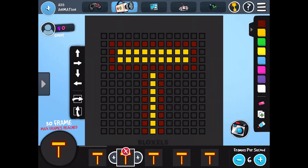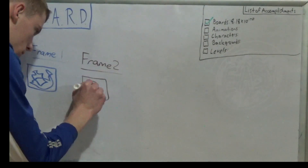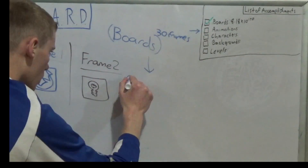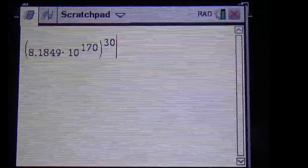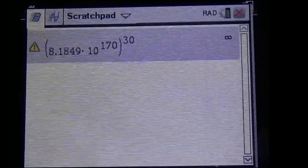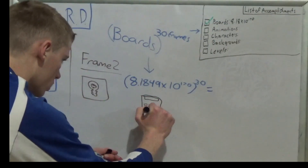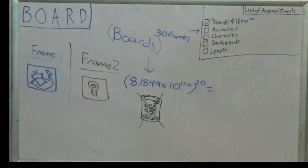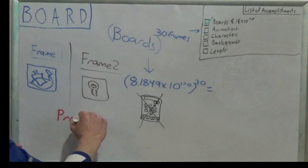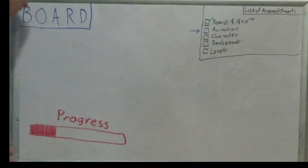On to animations. Each frame is a board, so you can have 30 frames to your animation. Each frame is independent of the others, so that's 8.1849 times 10 to the 170th, all to the 30th power. The calculator says infinity, so I guess it's time to go buy a high precision calculator with all my college savings. But no — even if I could afford one, we're only at animations; we've just begun. Instead, let's do it ourselves.